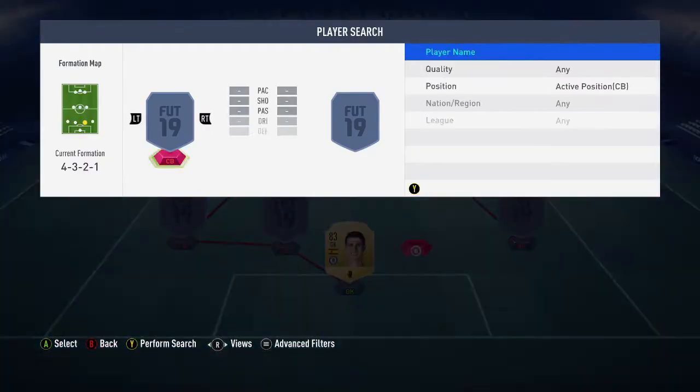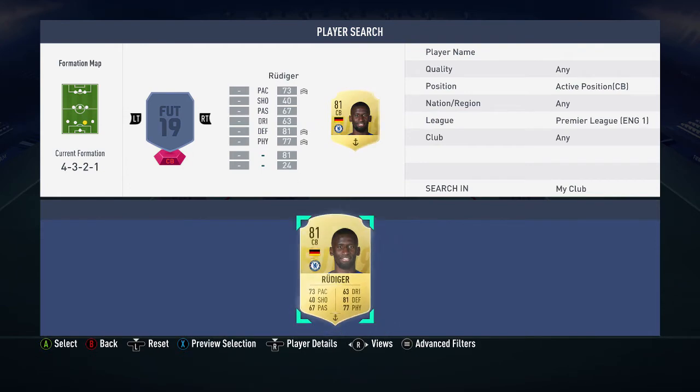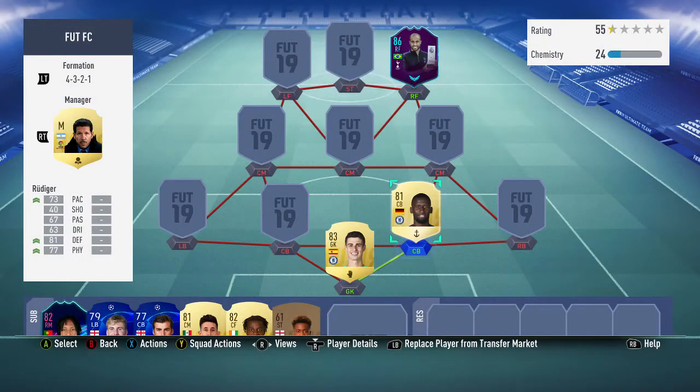At the center back spot we have Rudiger, Antonio Rudiger. He is so solid. He's big and he's fast, and that's all you need in a center back. He stops people getting past him — exactly what you need, especially at a price of about 2,500 coins. That is exactly what you want for a player in your defense.